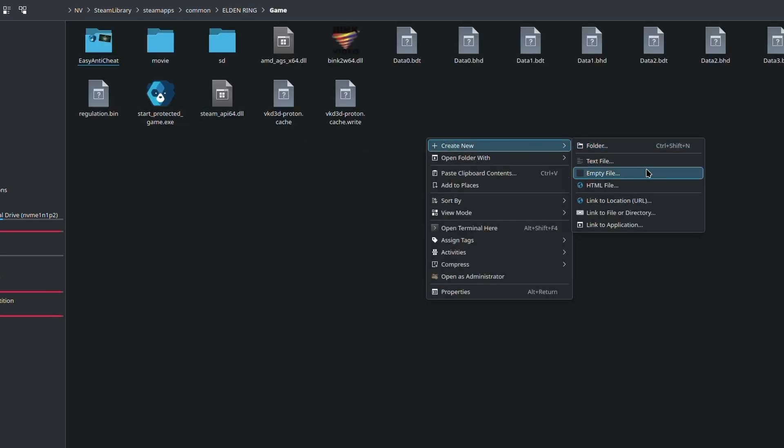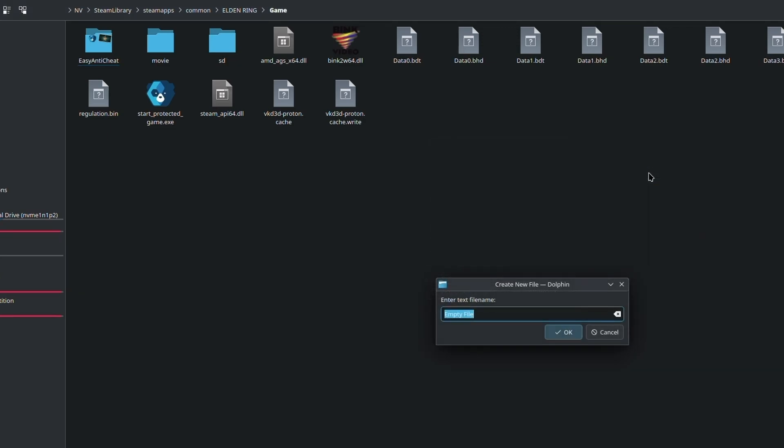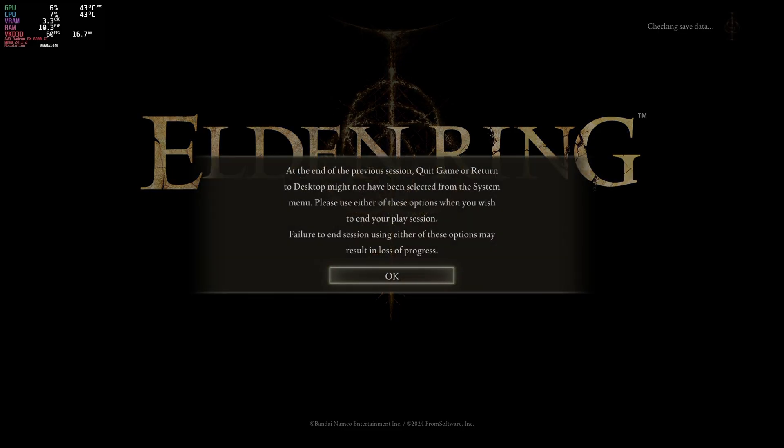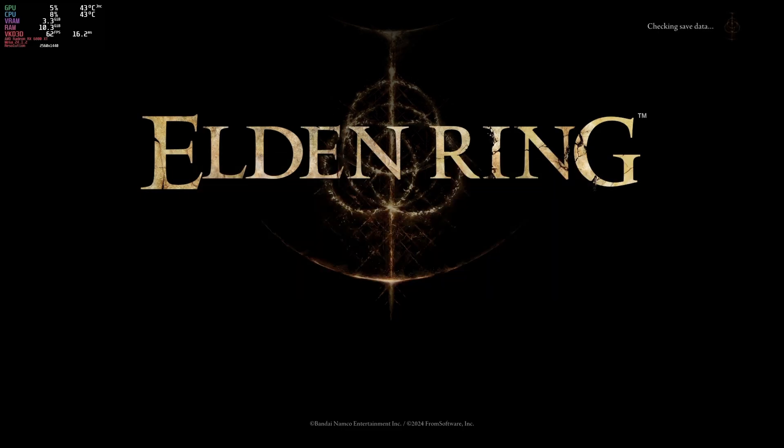We're going to create an empty file called, in capitals, DLC dot bdt. Then we launch Elden Ring and we no longer have the Easy Anti-Cheat issue.